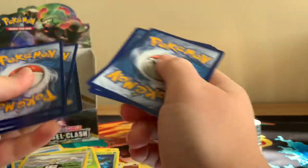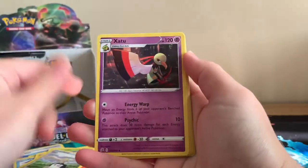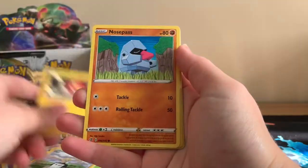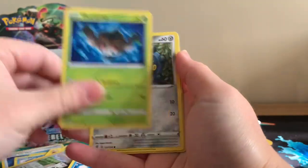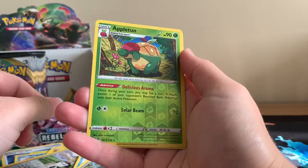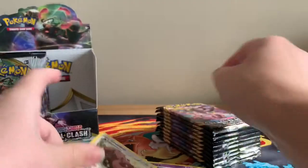We've actually had pretty good pulls already considering we haven't gone through that many packs yet. Then again, if I remember rightly, the Sword and Shield booster box was the same — they were quite regularly seeded, which was quite nice. Reverse Holographic Rare Appletun and a regular rare Greedent.